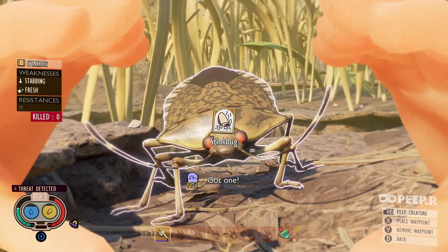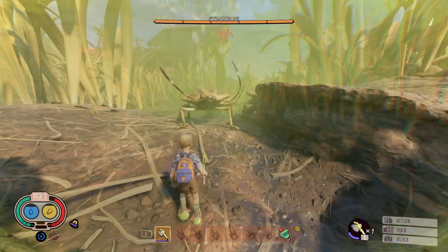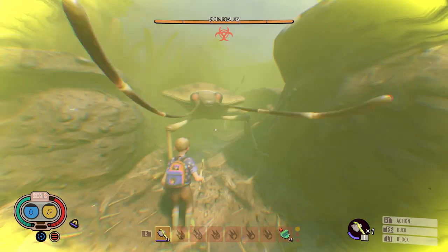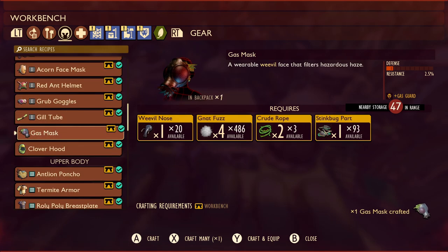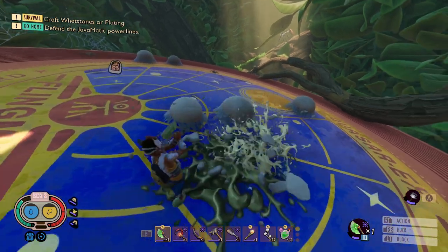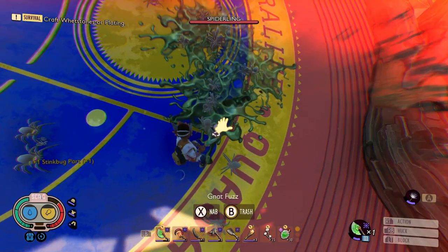The stink bug is a difficult bug in the beginning if you don't know how to handle them. The stink bug has two attacks: a bite attack and a lunge attack that damages and produces gas when it lands. Ideally you want to equip a gas mask when fighting stink bugs because it will negate the gas damage. But in order to craft the gas mask, you need stink bug parts from killing stink bugs. You can also get stink bug parts from web sacks around the hedge, but it is random what bug part drops, so there's a chance you might not get any stink bug parts.